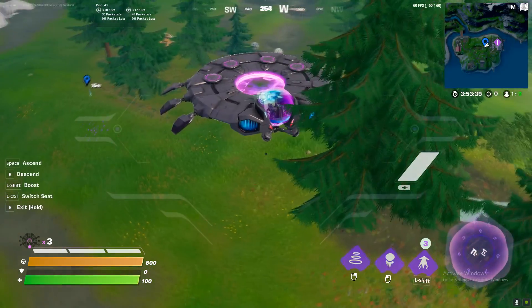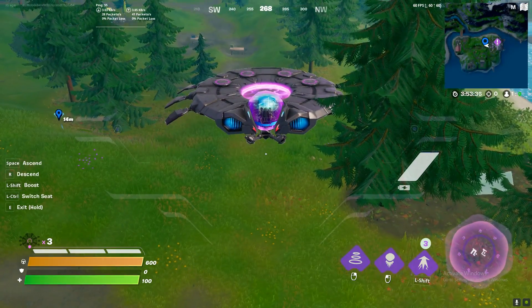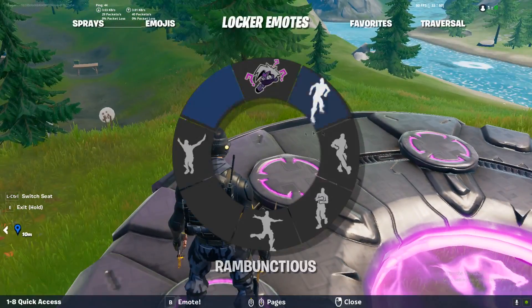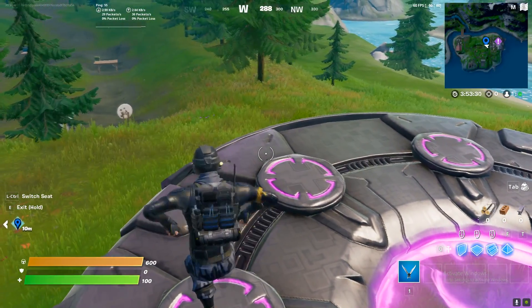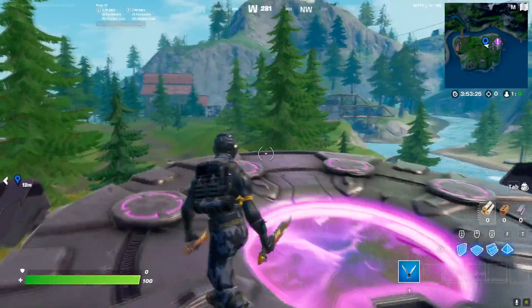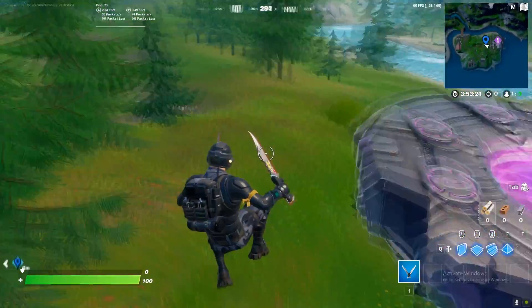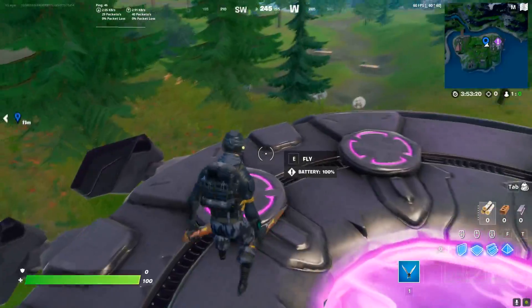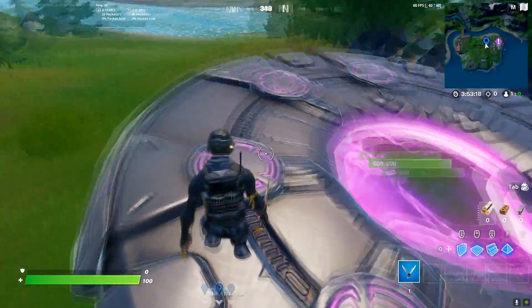Once you're in, you'll have an option to switch seats — for me it's left control. Switch to the passenger seat and then just start dancing. That's the whole challenge — get in the UFO, get in the passenger seat, and dance. By the way, you need to equip an emote first, then get in the game and do what I just did.